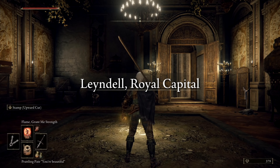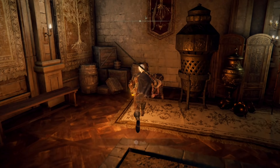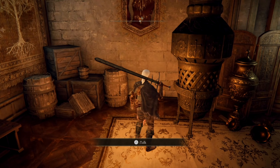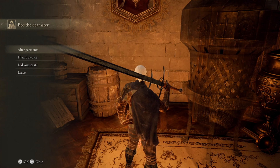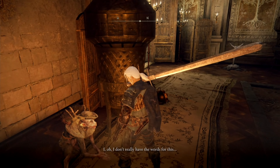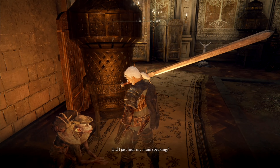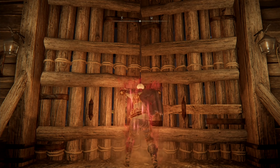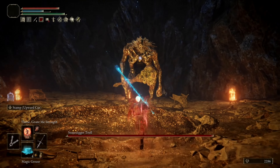Once this important quest item is recovered, we can wrap up this storyline by traveling to the East Capital Rampart, which is Boc's final location for this ending, within the walls of the Royal Capital. From here we'll use the Prattling Pate, which comes out as the voice of Boc's late mother, triggering a dialogue that will land us the good ending to this rather long quest. Alternatively, giving him a Larval Tear will move him to the Chamber of Queen Rennala, where you'll see Boc reborn as a human — but he won't respond when talked to, and after resetting, the quest line will end. If you don't choose either of these options, he can be found dead within the Raya Lucaria Grand Library, also ending the quest line.